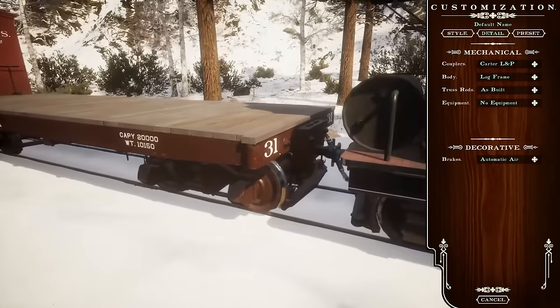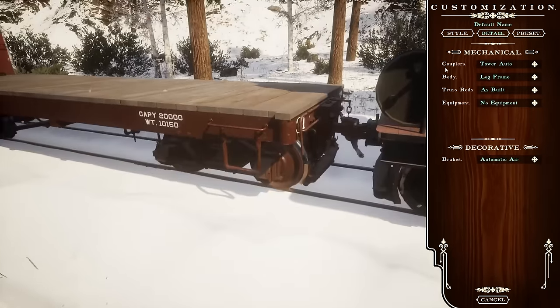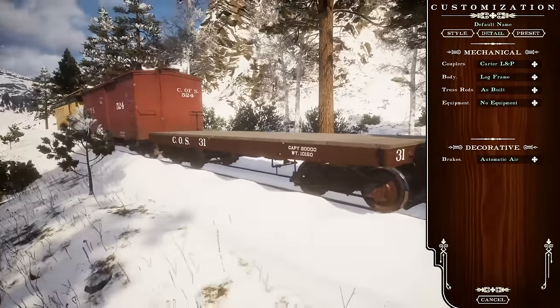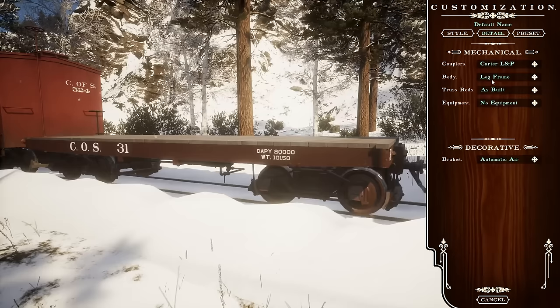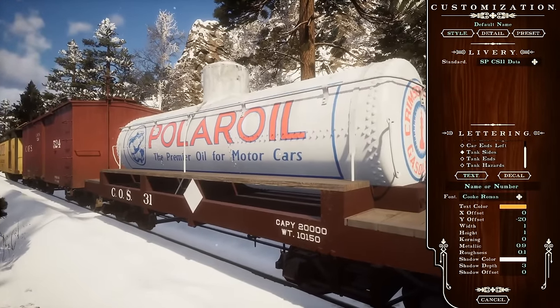Go to the couplers - we've got more than two coupler options now. Right now we've got your original Lincoln pin, a Carter Brothers draw head, and then your Tower automatic. Changing to auto couplers also adds all your U.S. safety appliances, because they would come together lock, stock, and barrel on the day. Let's go ahead and set that back up with a tank. Set the body back to a skeleton so we can use our small tank here.